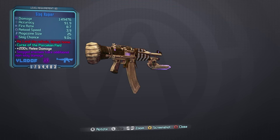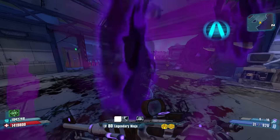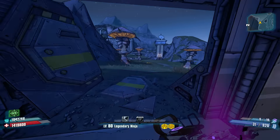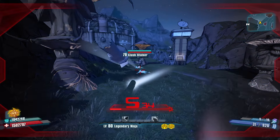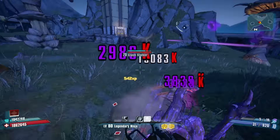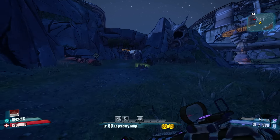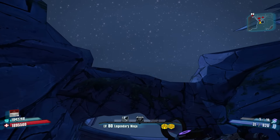Coming in at number six is the Rapier from Borderlands 2. This might be a bit of a hot take to include ahead of some of these beastly weapons. As an assault rifle, it's not spectacular — it's okay. But its main purpose was to stab people, and if you're lucky, slag them first.